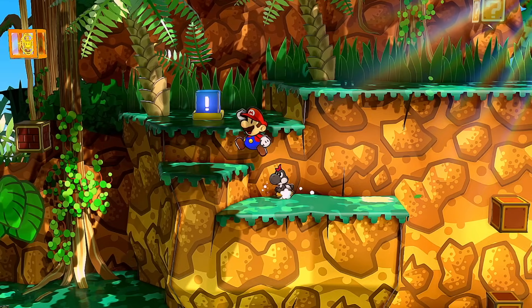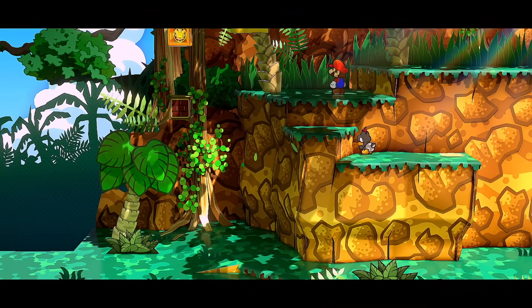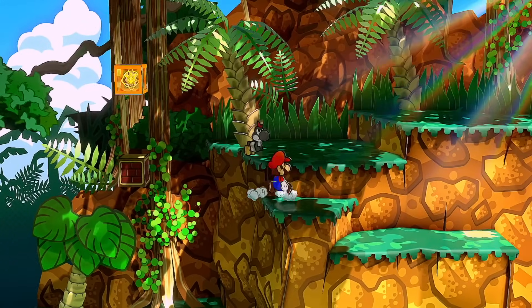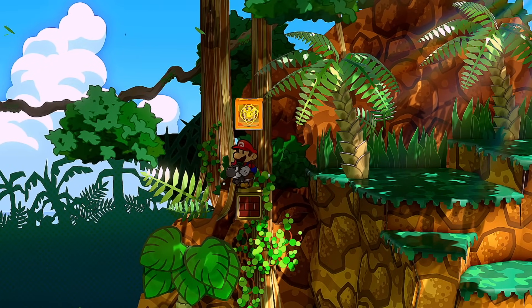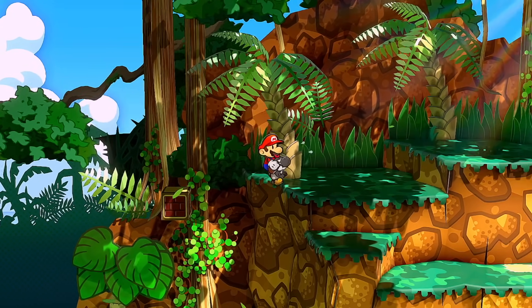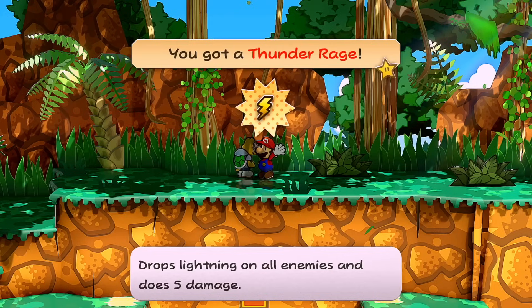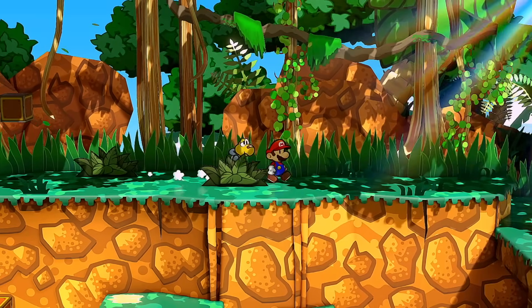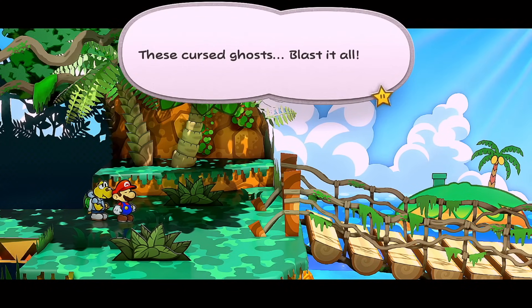Right behind this giant root is star piece number 74. Making our way up, we need Yoshi to platform across. In the remake they added a block here so you can hit it and there's a spring down there — you never have to do that platforming bit again, which is helpful since this Yoshi jump isn't easy. There we go — we got a shine sprite. Inside this block is a Thunder Rage. Now let's head to the right.